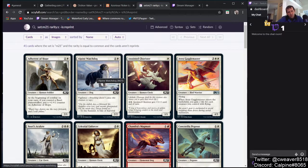Alpine Watchdog is a 2/2 for 1 and a white with Vigilance. I don't know that white has this creature, but it's like strictly worse than Loyal Cathar, for example. Well, it's 1 and a white instead of white-white, but whatever — not really playable in my opinion.